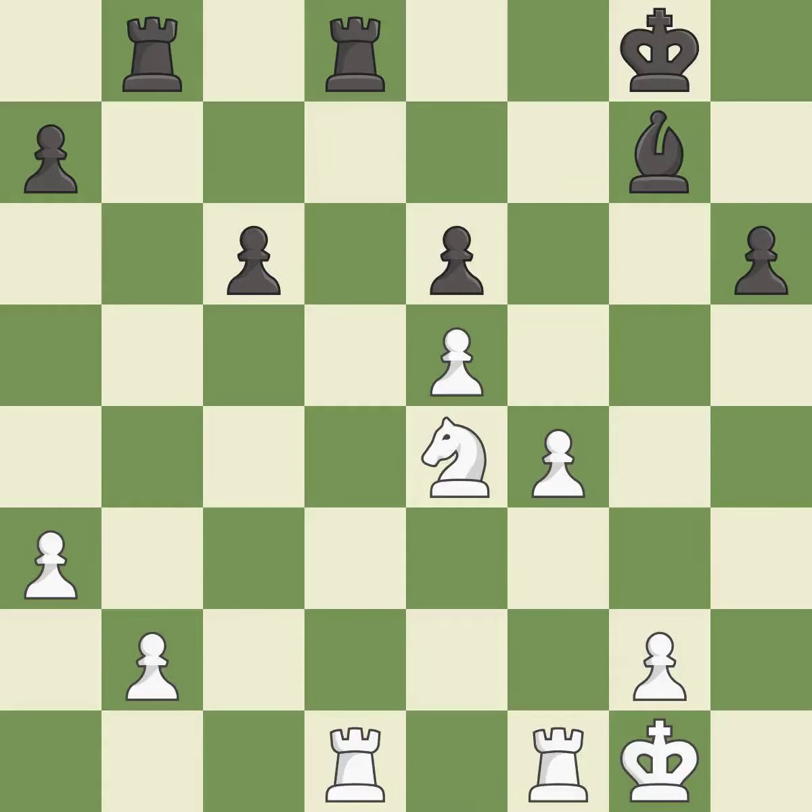This develops a rook off its starting square, getting it into the action — it is excellent. This maintains the balance in material with a good trade; it is best. Recaptures. This is the start of the end game and black is losing; it is best.